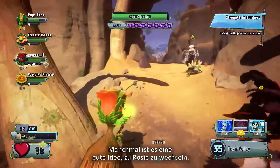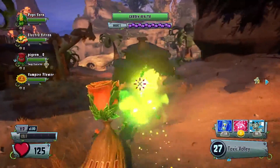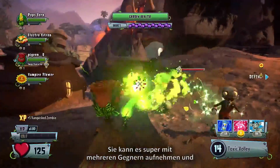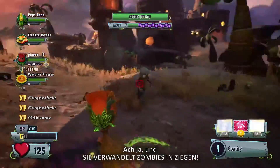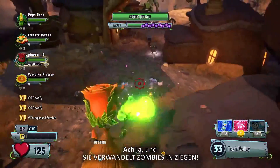In some instances, it might be a good idea to swap to a character like Rose, who has excellent crowd control talents, like her ability to cast a zombie-freezing time bubble. And let's not forget, she turns zombies into goats!